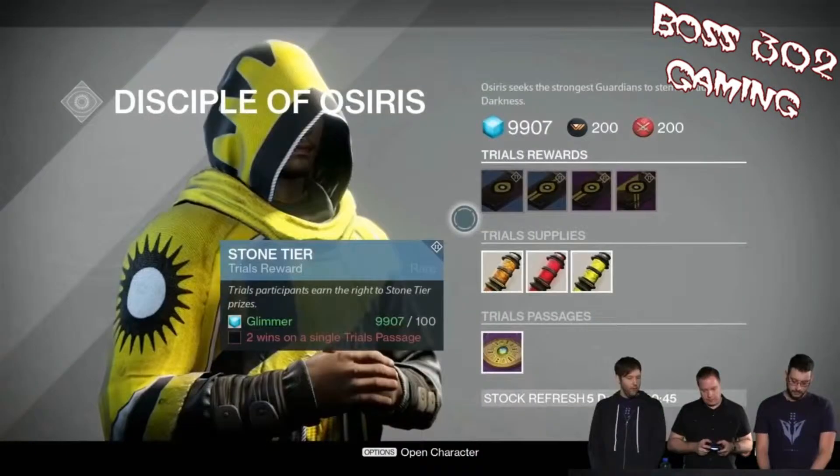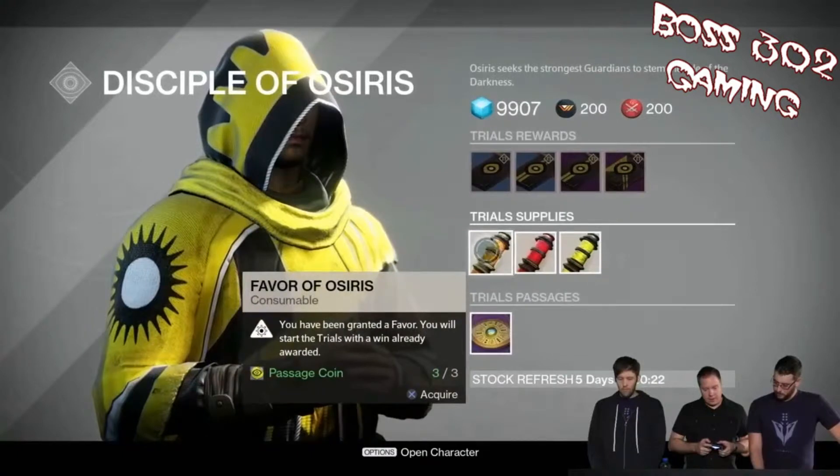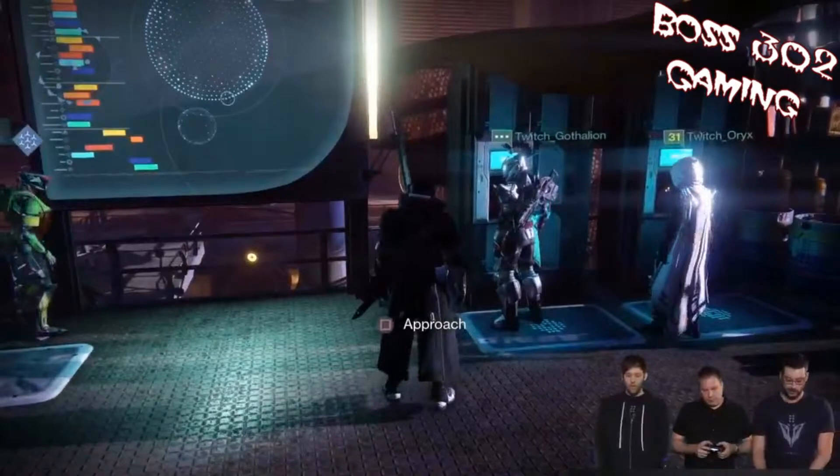Now onto Disciple of Osiris — I'm not going to go into much detail because they're doing a whole separate reveal on it later. But basically this is the new hardcore PvP mode. He's got consumables: one grants mercy so your first loss in Trials is withdrawn, and another grants a favor so you start with a win already awarded. In Trials of Osiris, if you lose you need another token, so these are going to be awesome. Also in the Reef, there's a bounty board that's exactly the same as the one in the Tower — same bounties each day at both locations.